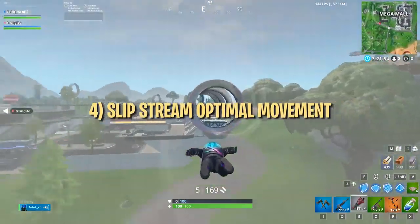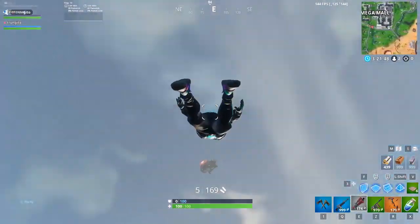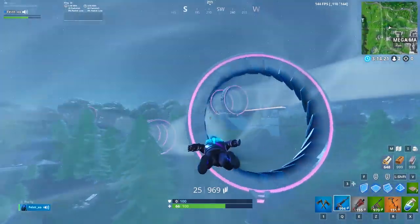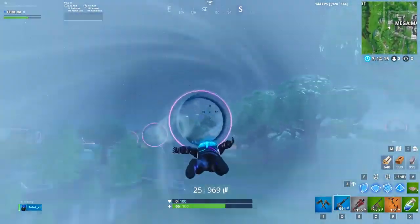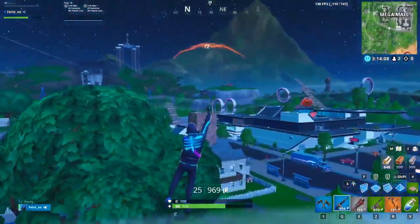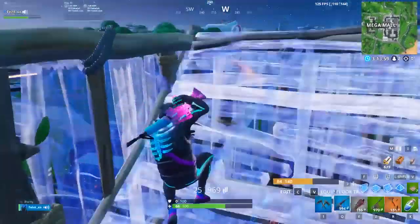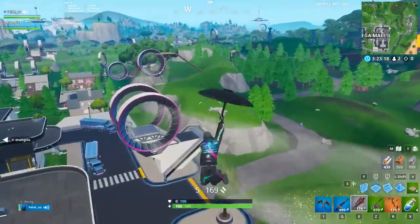This next trick is more of a way to optimize your movement through slipstreams. When you're gliding through a slipstream, you can actually get a good amount of air by flying straight up. This doesn't help you travel any faster, but it does come with a couple of other benefits. The first is that you have much better awareness — flying through the slipstream normally, you can't see much of what's going on around you. You can also use this trick to cut some corners in the slipstream, which will make you travel faster than using it normally. This also tends to be the best way to exit a slipstream, because you can get more distance and land directly on the high ground if you want.